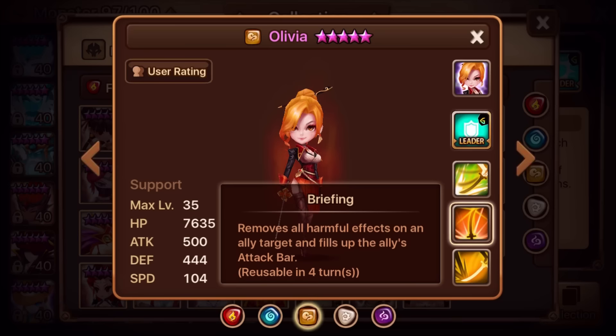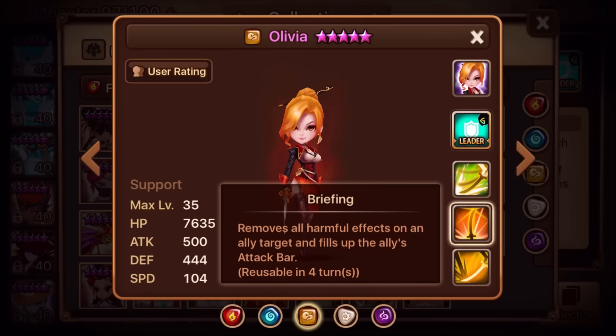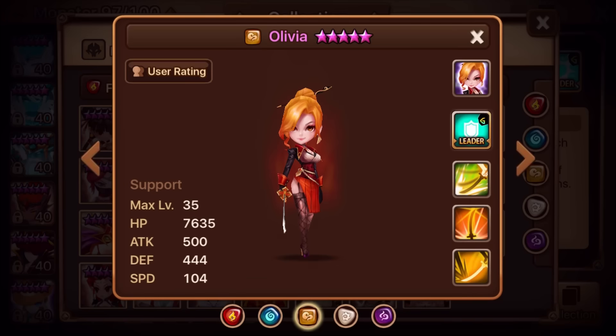Olivia's second skill is a different type: it removes all harmful effects on an ally target and fills up the ally's attack bar. So basically it's like a Resurge ability from Konamiya, but whereas Konamiya gives an attack buff and fills the attack bar, Olivia cleanses and then fills up the attack bar. This is not something you'd use for damaging, but rather to get a turn when you need it — and you can cleanse someone who's stunned.